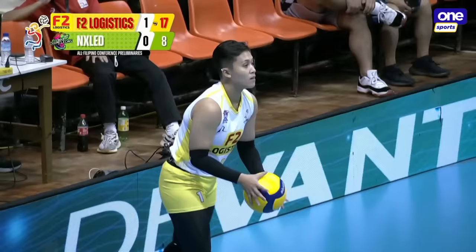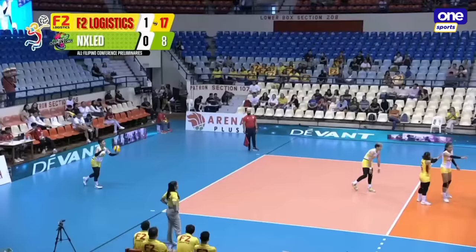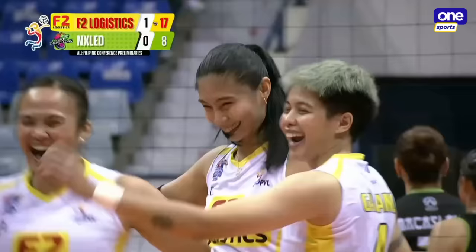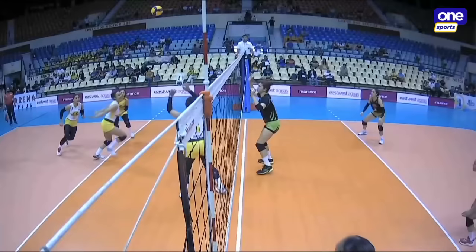It's the power of Baromo, the rookie setter here in the pro ranks. Judith Abel with the first ball, a chase by Camille Cal, and they send it over to F2 who has this opportunity — they take it. Ivy Laxina! And that was a perfect set. What a powerful spike.